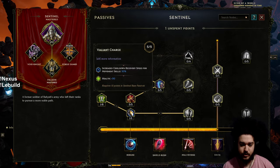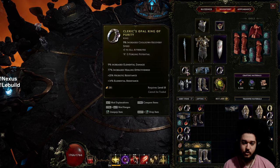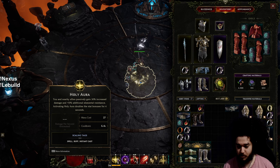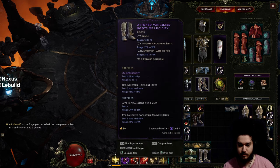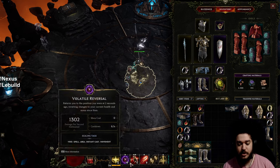Furthermore, on the Sentinel tree you have Valiant Charge, which gives 30% cooldown recovery for not only your Lunge but also your Volatile Reversal — another big one. On top of that, I'm running double Opal Rings, since cooldown recovery works out really well for Volatile Reversal. It also feels nice for Lunge and Holy Aura. On boots, I'm running a cooldown recovery affix as well. I'm also using this helmet base, but if I take it off my Volatile Reversal cooldown is only about 0.4 seconds longer, so I don't actually need it and I'd rather pivot into a tankier base.